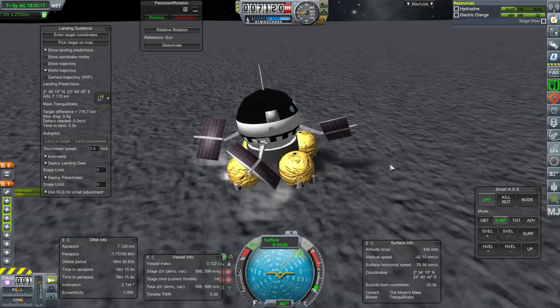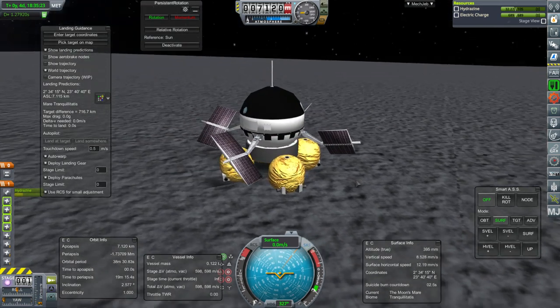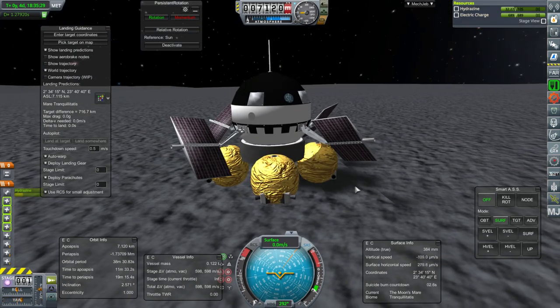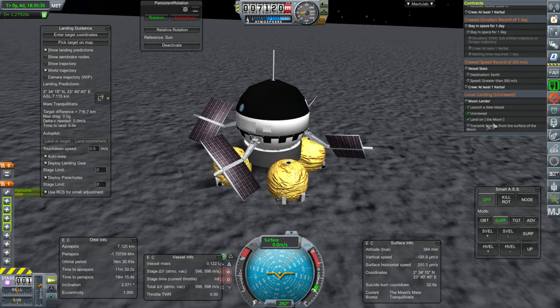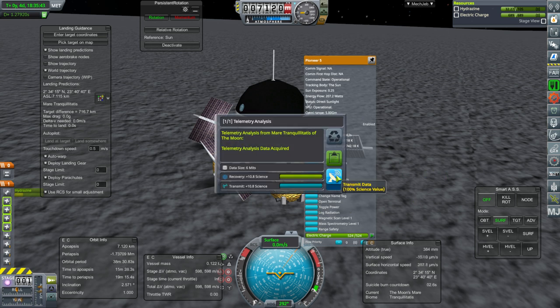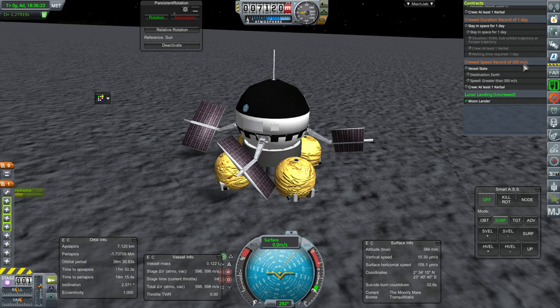RCS off. Fortunately we've got this balloon-like situation — it's like we've got little inflatables on the side. Transmit science — everything else is fine. Let's see if we've got some new science to send. We do. Log radiation — that's always the big one, 36 science. We've gotten all the science and our contract is fulfilled.